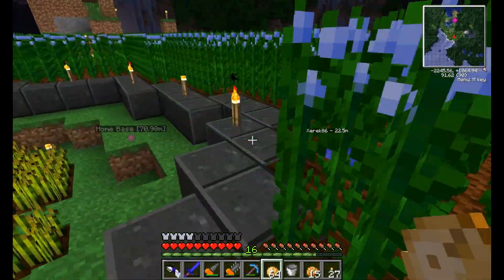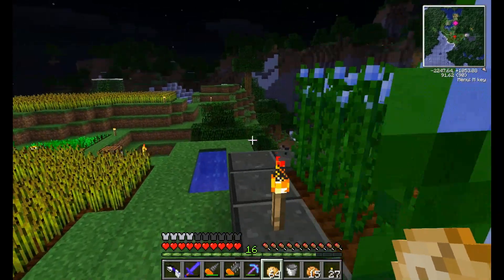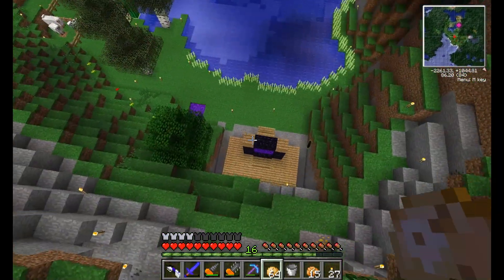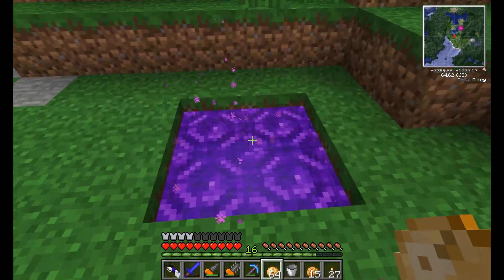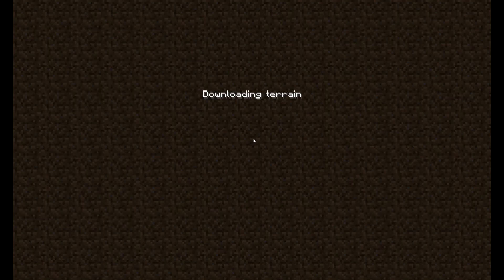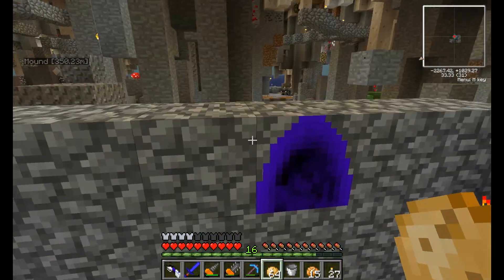The flax ends up giving you like five stacks of string, so we only harvest it when we really, really need string. Next to the nether portal we of course have our twilight forest portal. I'm sure people have seen this stuff — we're still using the version of Twilight Forest that has the crash in it.